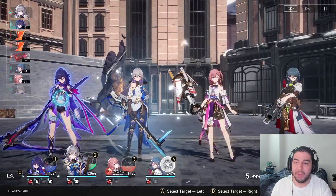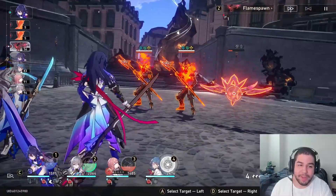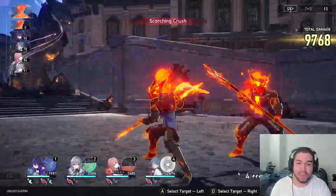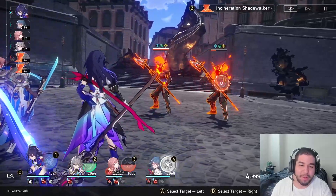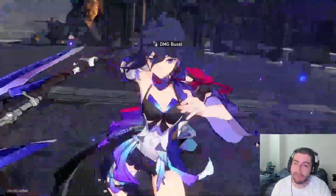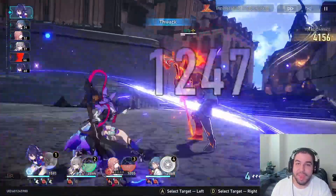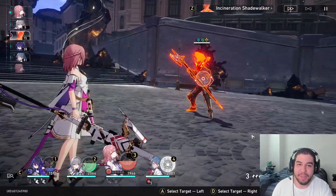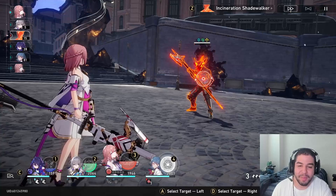Bronya is going to give that extra turn to Seele, so instead of Seele going once in this cycle she's going to go twice. And if you're able to get a kill with Seele specifically, you get to go again, which gives her a lot more damage and accelerates how fast you clear content. I get an extra turn and my ultimate too, so Seele is able to just dominate. Then since Natasha goes right after the enemy, she was able to heal us up — Asta is back to full health.